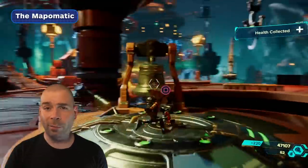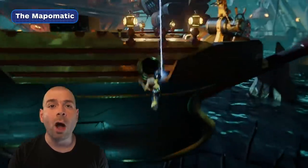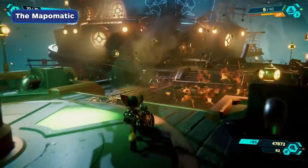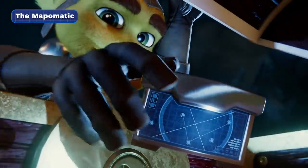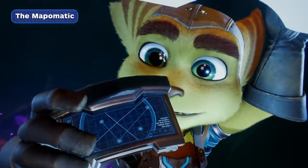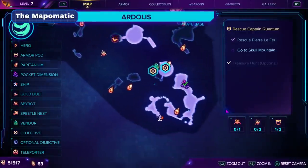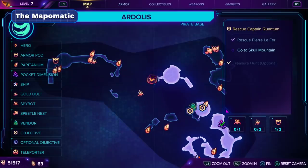Later in the game, after first encountering a Kraken on Artilus, you can swing shot towards a group of nearby pirates who are talking about keeping their treasure safe. Keep blasting through them and moving forward until you fight your way through the whole crew. You will be rewarded with the Map-o-Matic, which shows you the location of all Raritanium deposits, gold bolts, spybots, and armor modules for every planet.